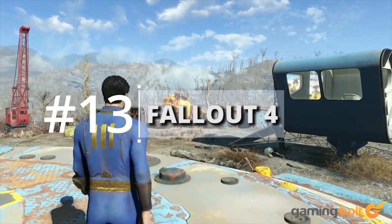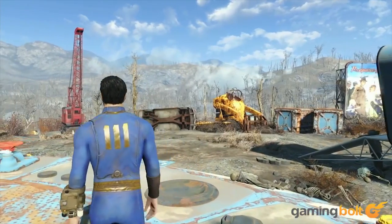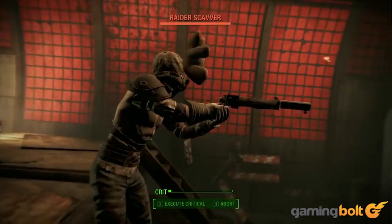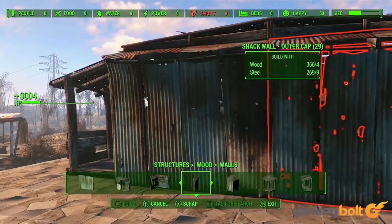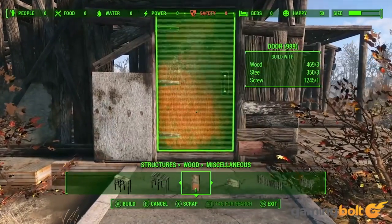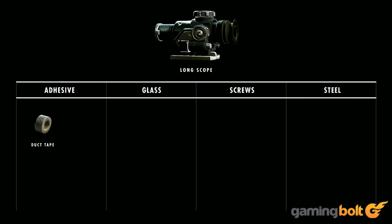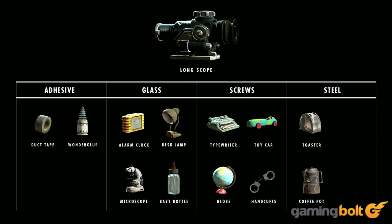Fallout 4 is almost an exact replica of Skyrim in this regard. But seeing as crafting and survival in the game are almost wholly dependent on hoarding, looting, and collecting supplies, stealing becomes even more important. Moonlighting in Diamond City as a thief of everything — from bottle caps to baseball bats to pipes — is one of the greatest joys in the world of Fallout 4.